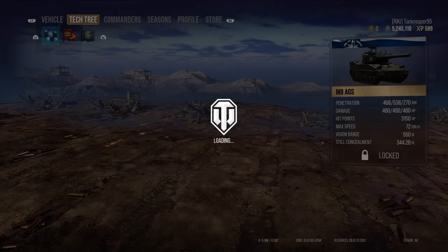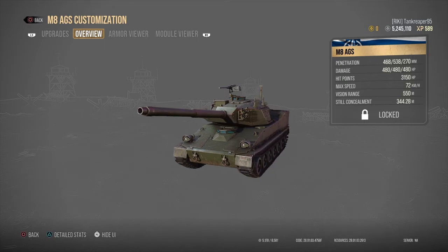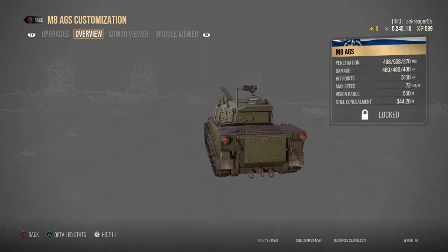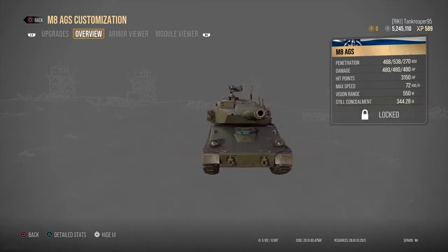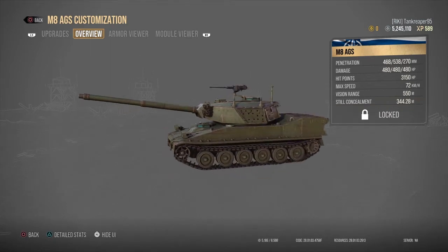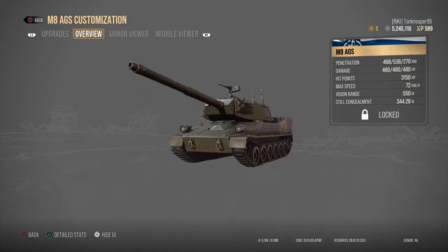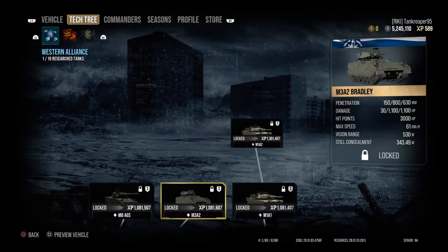The last light tank for America is the M8 AGS at nine million one hundred and seventy thousand credits. You can see it has spaced armor on the sides of the turret. It's a light tank, so I don't expect it to bounce too many shells, but all these new light tanks are going to be pretty fun to play.